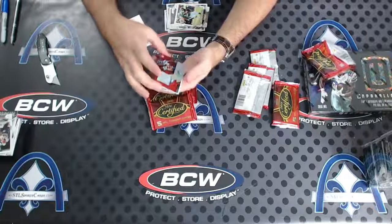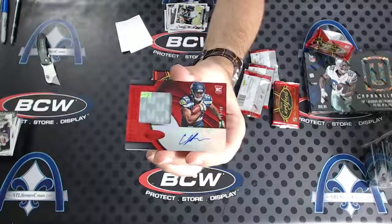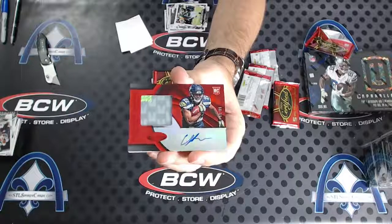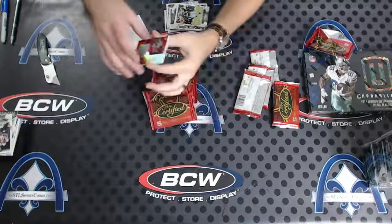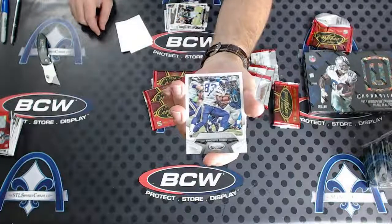For Seattle - oh beauty - to 99, CJ Procise, rookie patch auto. Ken. Gorgeous CJ. And AP to 499 for the Vikings.